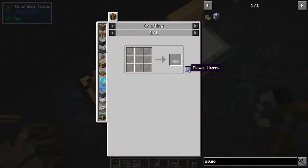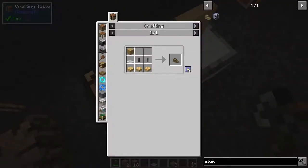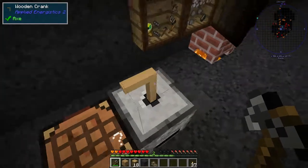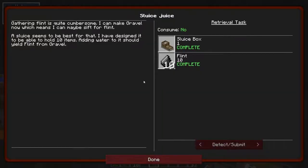A sluice goose. Let's have a look at this thing again, let's read the quest. Gathering flint is quite cumbersome — you can make gravel now, which means I can maybe sift for flint. A sluice seems to be the best for that. I've designed it to be able to hold 10 items — adding water to it should yield flint from gravel.